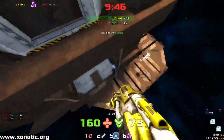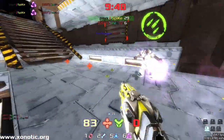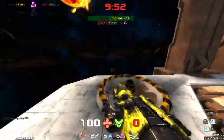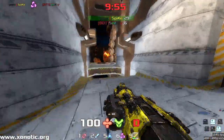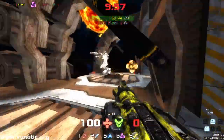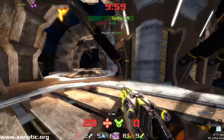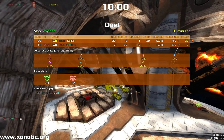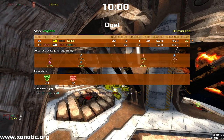He's got these items on bloody lock, hasn't he? Look at that — running straight through that item, through that health. We are coming to the end of the game now. Five seconds left. Will he be able to make the 30? It's going to be tight. But Seeky isn't able to get the kill right at the end. So that's GG — 29 to 7. Seeky versus Spike on Xoilent.